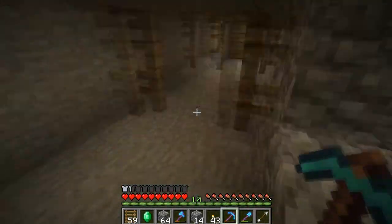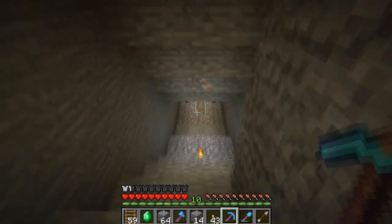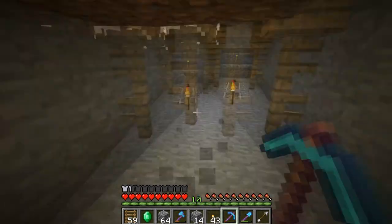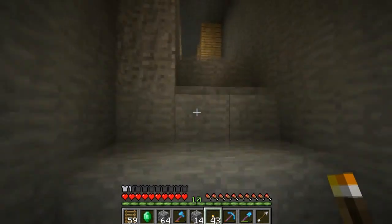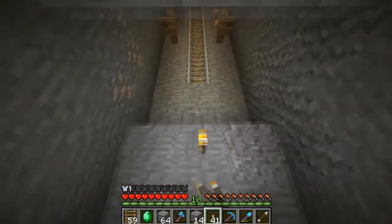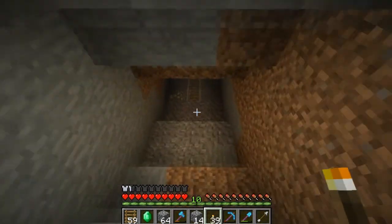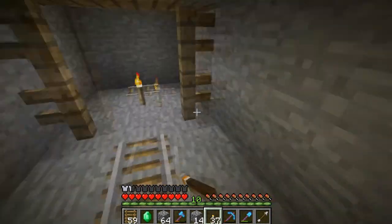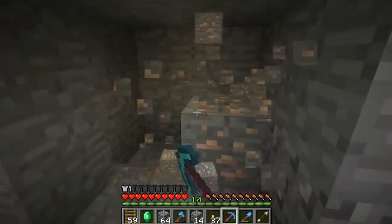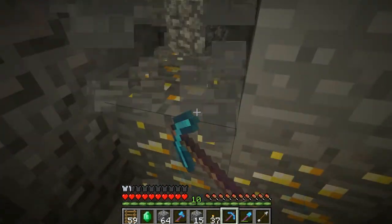I'm gonna go ahead and start sorting my inventory and then we'll get on with the rest of the episode unless I find something else cool like more dungeons or a chest. I want to go see if we can't find a chest, just real quick. I don't want to check out too much of this mine shaft. Chests are actually on the mine cart, which I don't really like — I like the normal chests because I think the mine cart ones are kind of out of place.